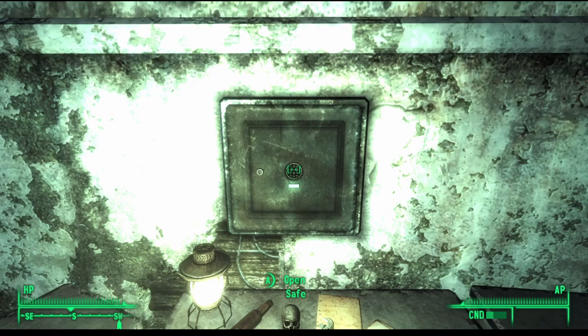Locked containers, safes, or cabinets in Fallout 3 come in five levels. The very first type is a very easy lock, which requires a skill level of 15 in lock picking. Similarly, there is an easy lock for which you need 25 skill points.